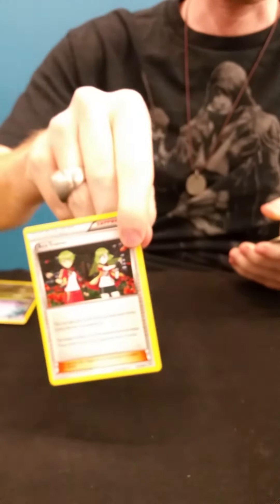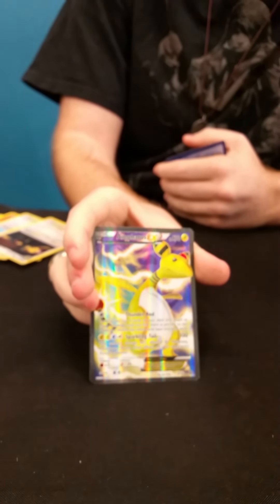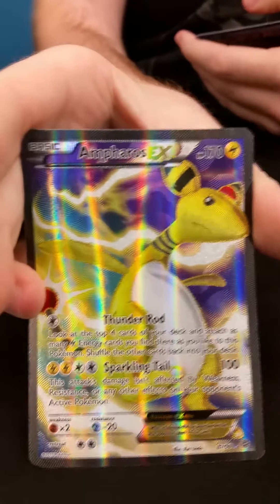Okay guys, next pack. We have a Spagoo, Ace Trainer, Ariados, Komi, Golit, Devesta, Porygon, Virgin. Reverse rare — oh wow, Devesta. And we got a Full Art Promo EX! Two packs in a row pulled.